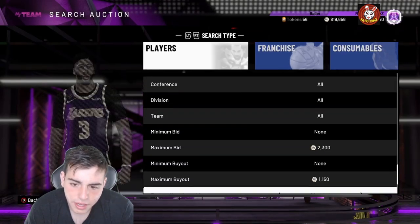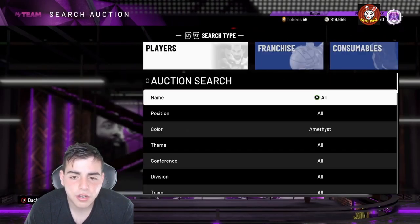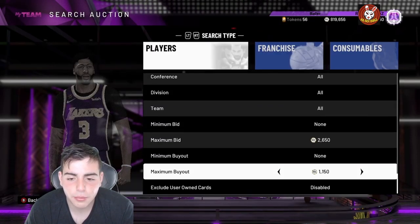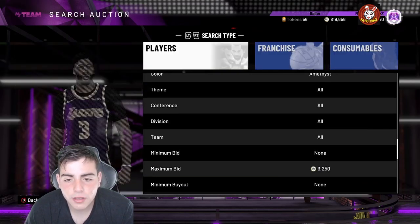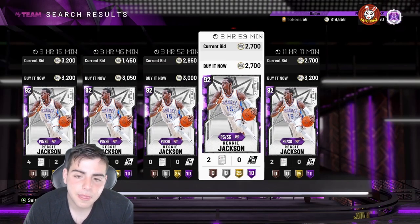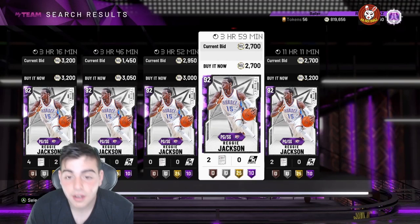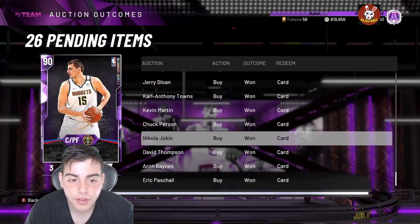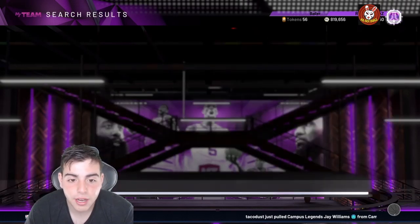Some cards I compare this to — if you guys remember, Prime Reggie Jackson was around 1300 MT. Let me show you his price now, about a month later. Look at that — he's 2700 MT. This card went from around 1300 MT up to around 3000 MT. So if you bought 100 of them, you made 1500 each — that's over 150K made. Investments are really good guys, and if you notice any market trends you need to invest.